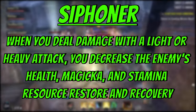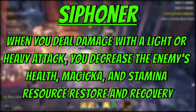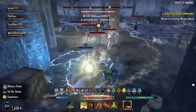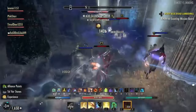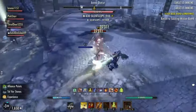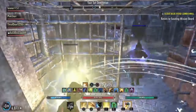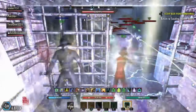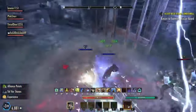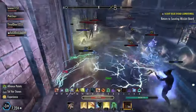Next, we have siphoner. When you deal damage with a light or heavy attack, you decrease the enemy's health, magic, and stamina resource restore and recovery. This CP is rather interesting — it's mainly used for duels, but here's a little tip: only put one point into this. Why? This is considered a debuff meaning it can be cleansed. When you light attack someone, it puts a siphoner debuff on them. If you were fighting a templar and they cleanse, they could cleanse the siphoner debuff rather than a DoT or another debuff you don't want cleansed. So it adds passive pressure without significant CP consumption.